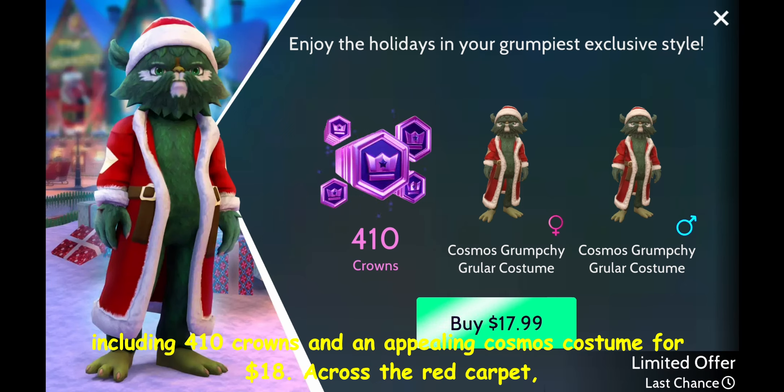Ridiculous. However, in the very last corner, you'll discover a photoboard perfect for snapping pictures, ideal for your social media. What's even more enjoyable is utilizing the snowball pile in front of it to playfully shoot snowballs at people striking poses. Definitely worth using to create entertaining content.